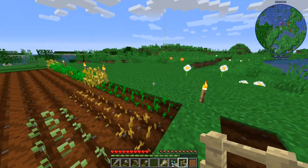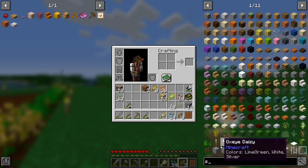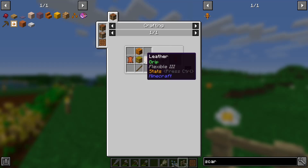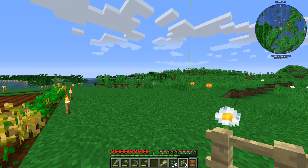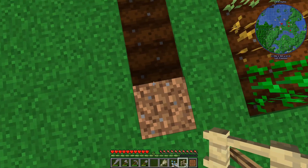That's called - you can get scarecrows. But we need a pumpkin head, leather, a whole bale of oats or hay, and a stick. The scarecrow is really handy because if you were to jump on the farmland accidentally while running around...